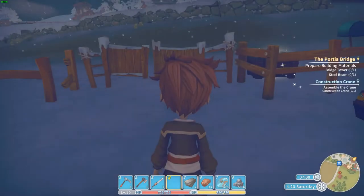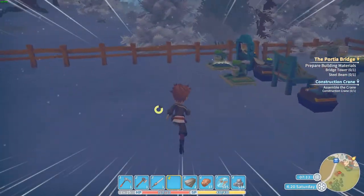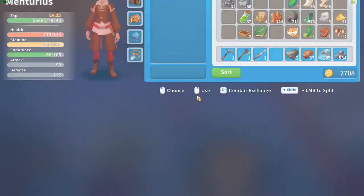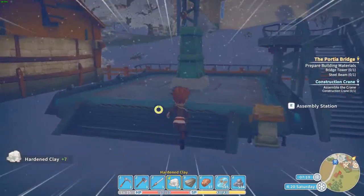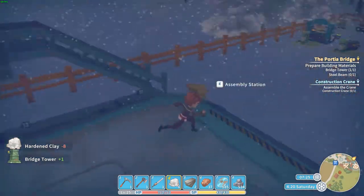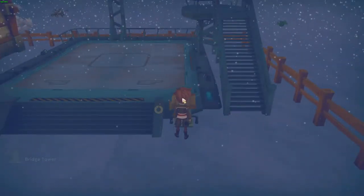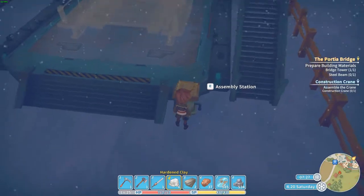I still think the tower is underpaid, because I only get 800 — 1800 commission. Should get way more. Nice, we've got the clay and then the tower is done. Now we need to make a steel beam. We need four of those frames, a lot of wood, some bronze pipes. We've got that covered. Iron, wood plank — we need steel frames. I've got two, so I need to craft some more.